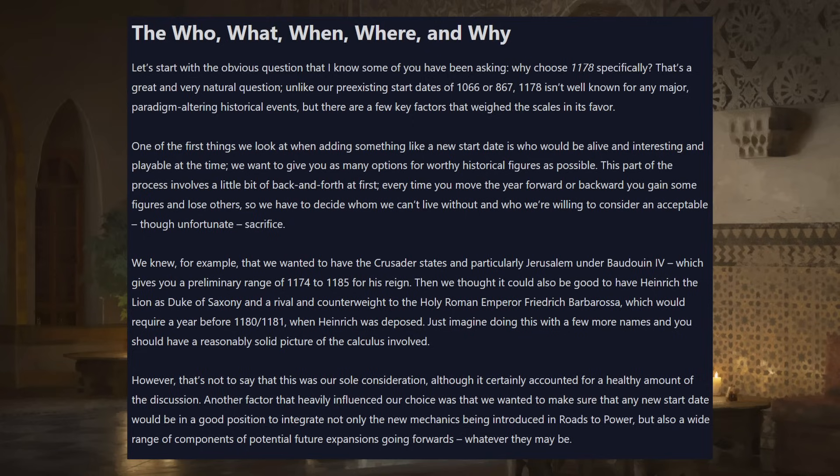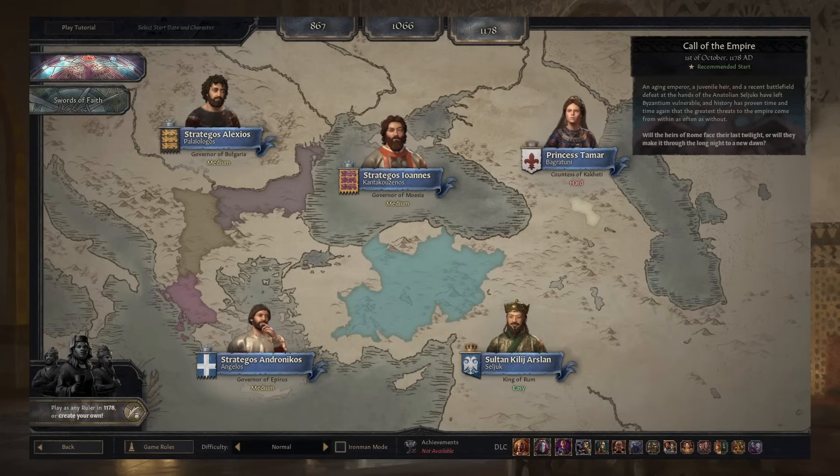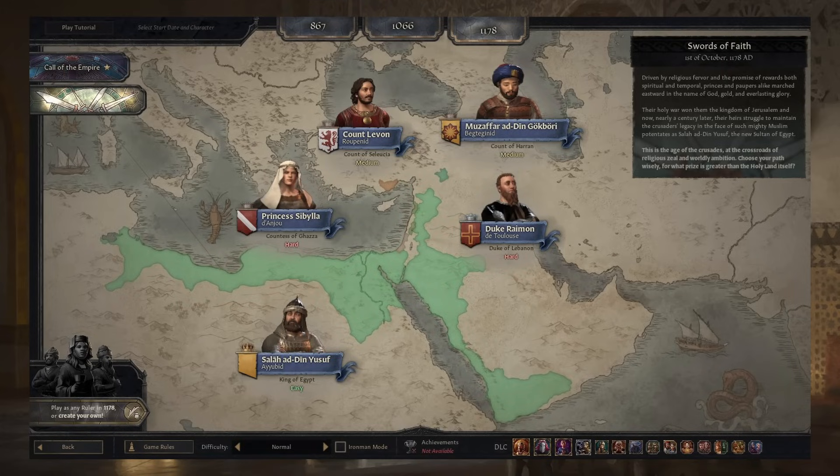You are further progressed in the game too, so you'll have better technology, get primogeniture in more places quickly, and have a bunch of further unlocks and different buildings. A lot of players don't play to the end anyway, so it's cool to get a later start date with more freedom. The first bookmark they call out is the Call of the Empire, focused around the Byzantines — really allowing them to show off the admin government type. You've also got Tamar, the Seljuk Sultan, and other interesting campaigns.